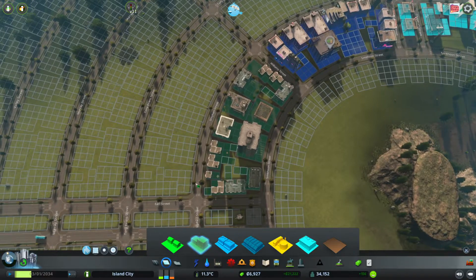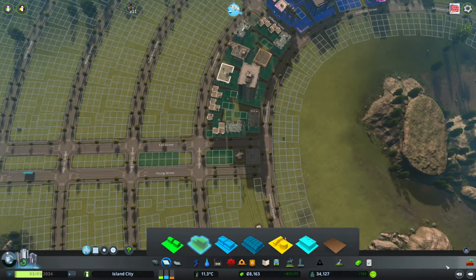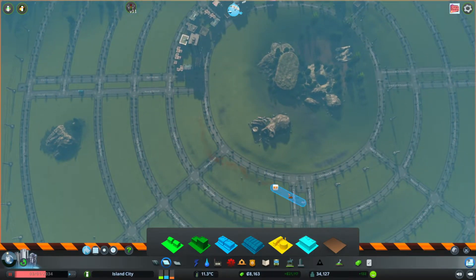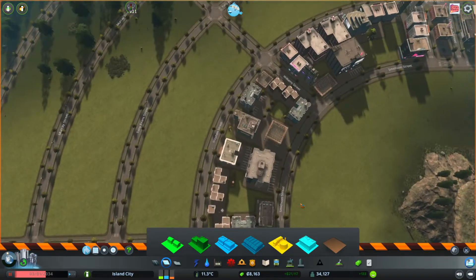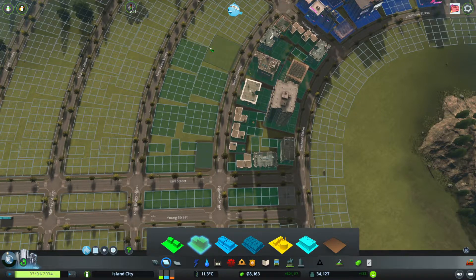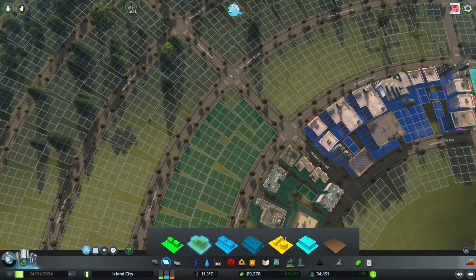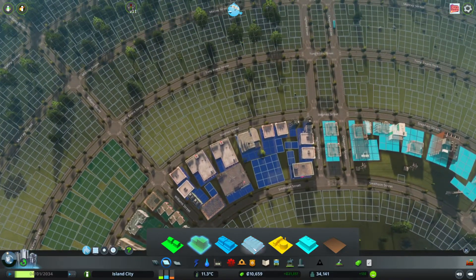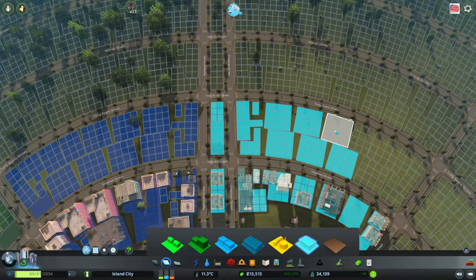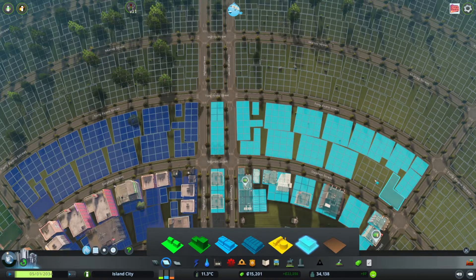Let's go ahead and zone in another set of areas over here. We should probably be able to get rid of this entire section at this time, so that's great. We'll make sure that's zoned in and also zone in everything over here. We'll also zone in some commercial — there is some demand for it. One thing I'm definitely aware of is that we don't have a lot of services over here, and that's something we should definitely look at putting in.